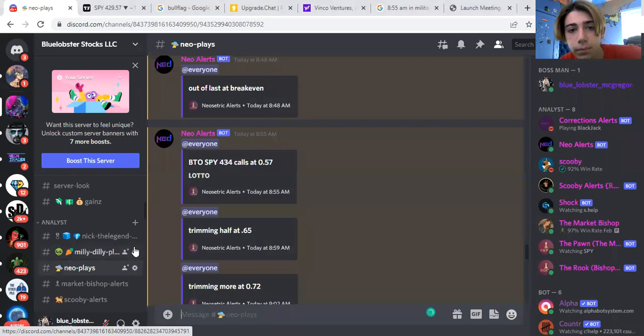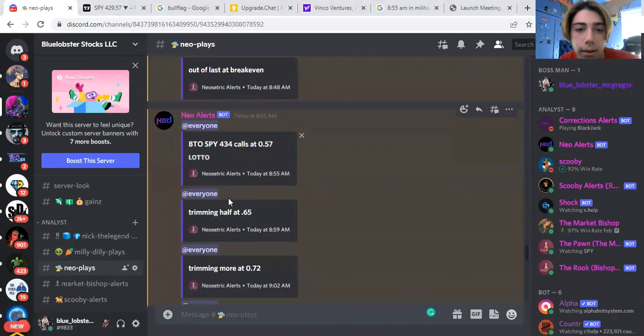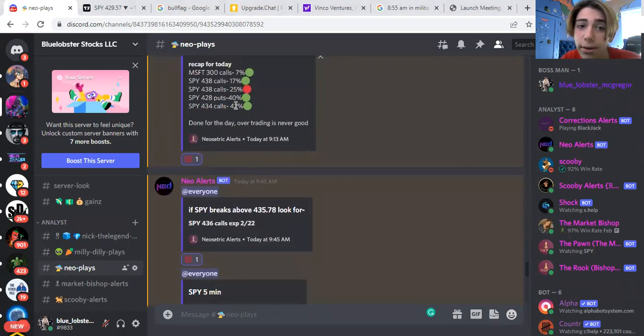And then we have Neo Plays, where we do day trades. We can see a day trade right here — just for today: 42%, 40%, 25%, 17%, 7%. That's just for today. We have four winning plays, two with massive gains.